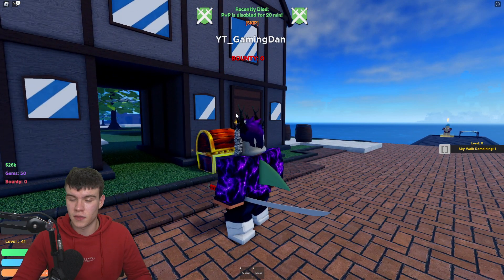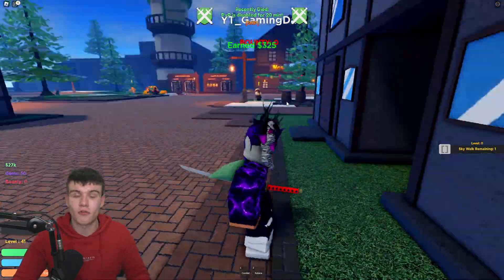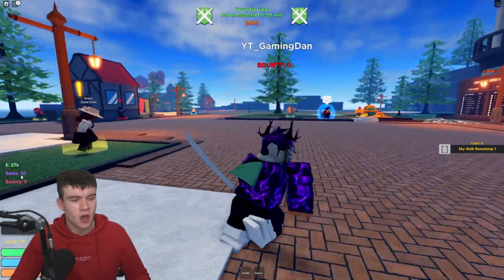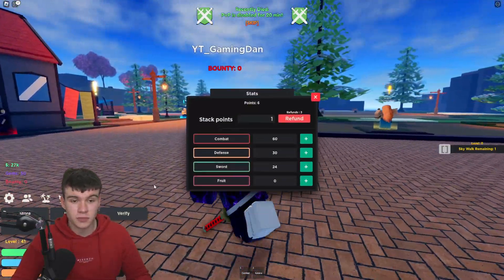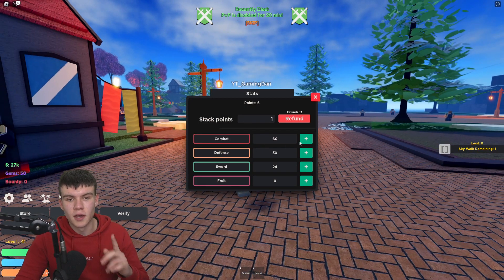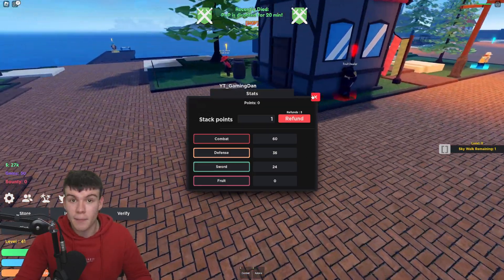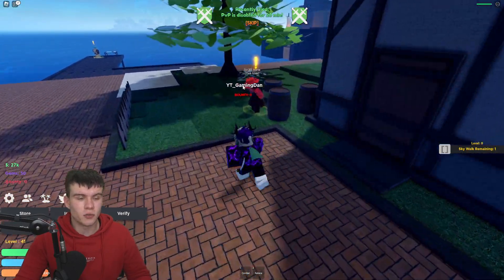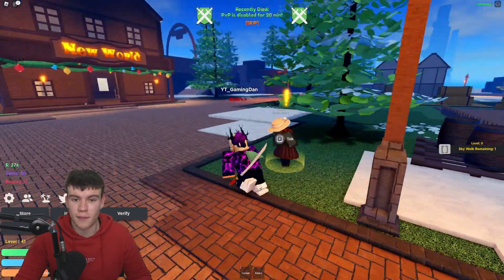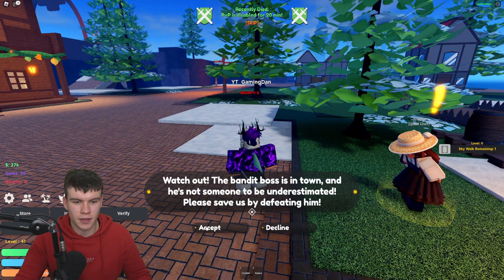If you haven't already, click the subscribe button. We've got a chest over here to open — we got 323 cash and 325 cash, not the best but I'll take it. We've also got some stat points to spend: six points, and I'm going to spend them on defense. There are a few tasks over here to accept — the barrel one we've already done quite a bit.